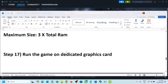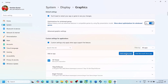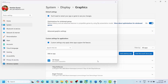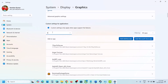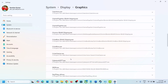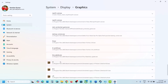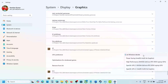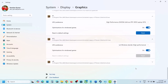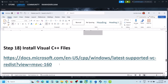The next step is to run the game on the dedicated graphics card. Type Graphics Settings in the Windows search box, click Add Desktop App, navigate to the game installation folder, select the game exe, and click Add. Once added, find the game in the list, click Options, and select High Performance to assign your dedicated GPU. Add all exe files and set each to High Performance, then launch the game and check.